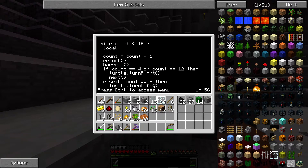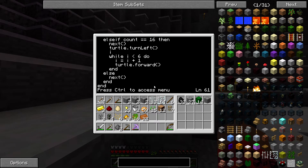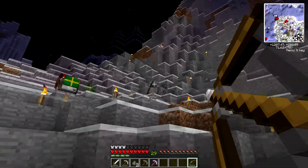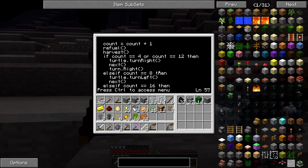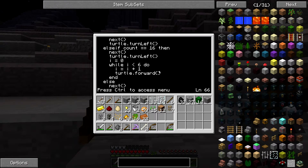Line 61 — i is less than six. Local i — I declared i but I did not set it to a number. Okay, so i is equal to zero, it starts at zero. That should work. And now we need to go back and fix where he turned. So he turns right next. And then turn right. And then he needs to turn left there. Turn left. That should all be fine.